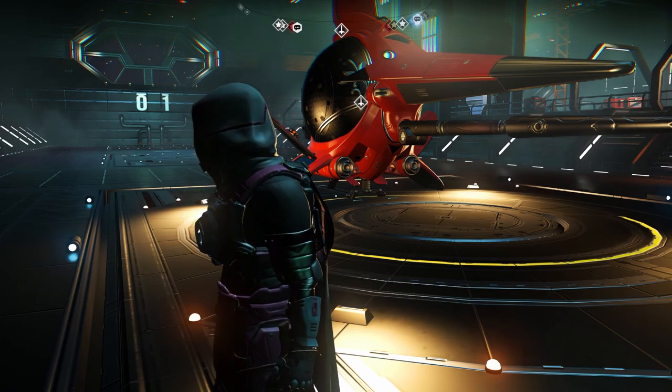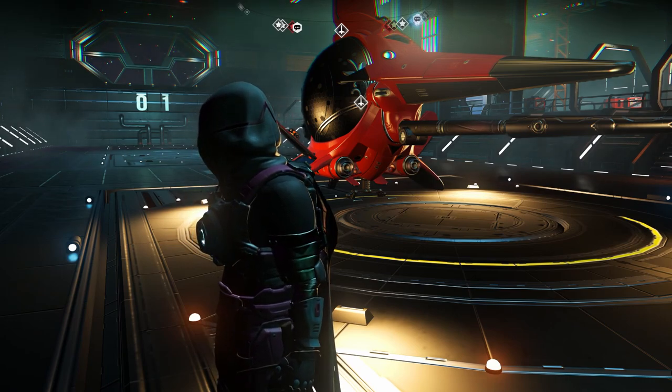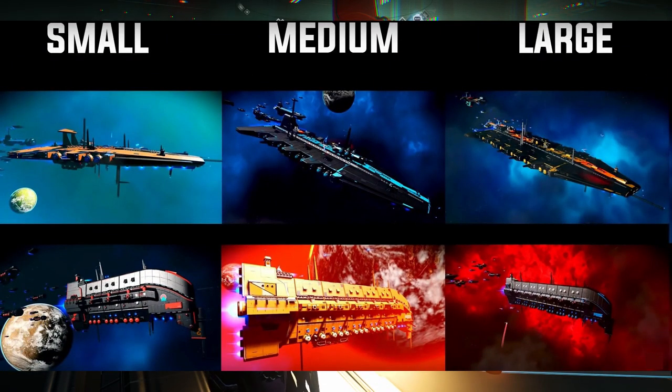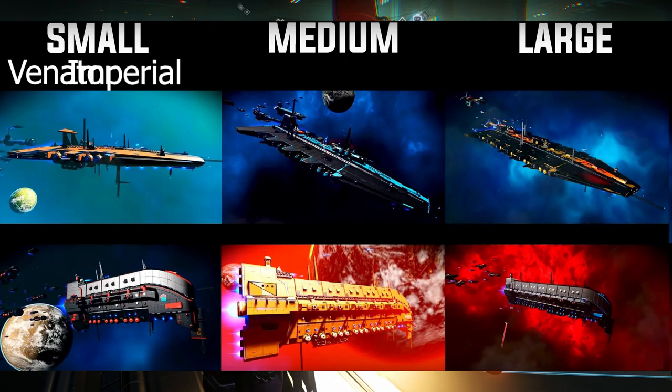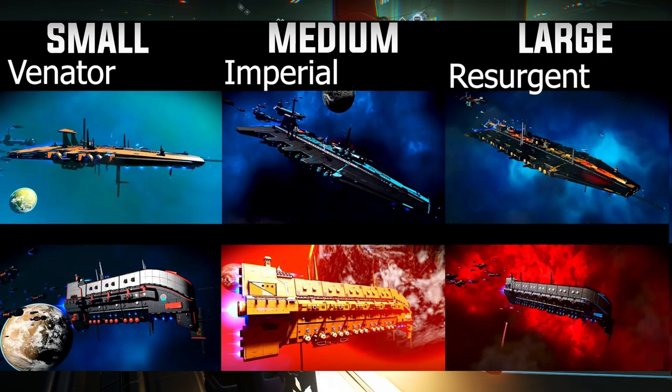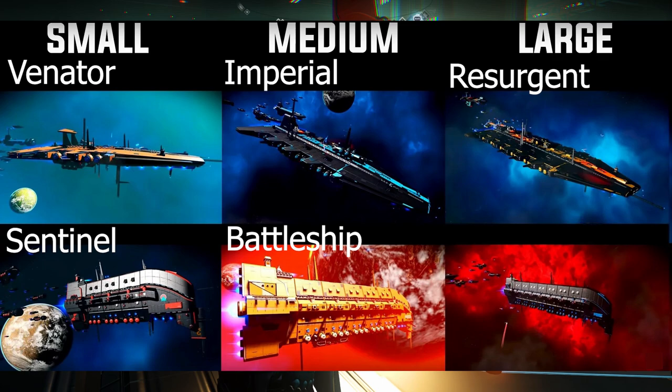You're only going to want to do your freighter battles if you want either of the two capital freighter designs. Starting from the left on top, we have the Venator, which is the small variant; the Imperial, which is the medium variant; and the Resurgent, which is the large variant. The only other capital freighter is the Sentinel design — the small is called the Sentinel, the medium is called the Battleship, and the large is called the Dreadnought.